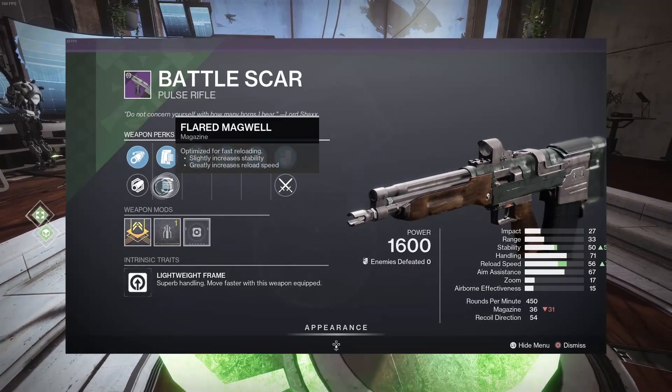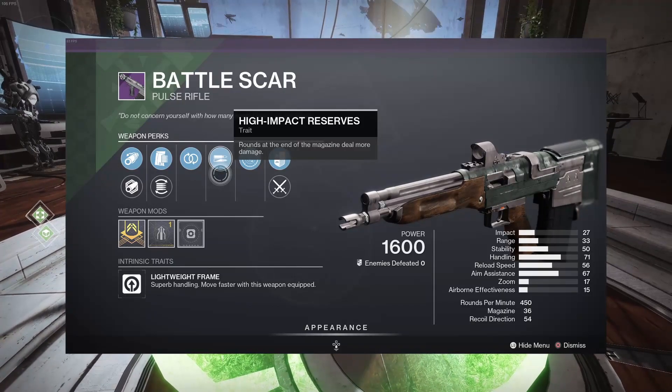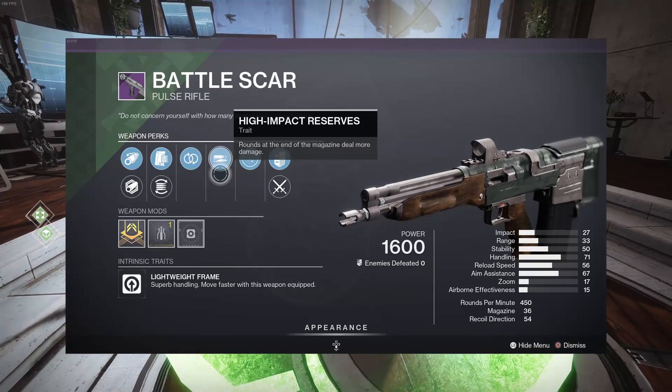So we have Corkscrew Rifling, we have Flared Magwell, then Perpetual Motion and High Impact Reserves to make the ending bullets in that magazine do more damage.